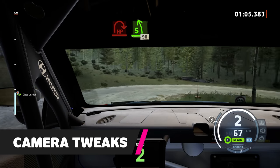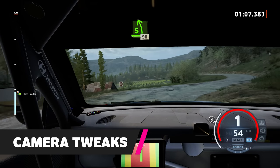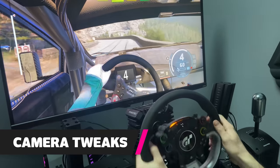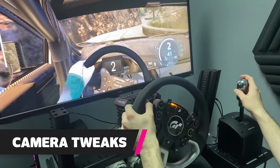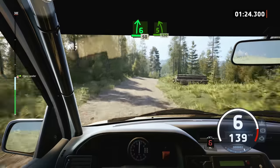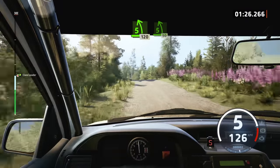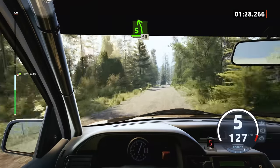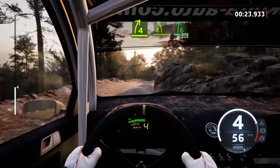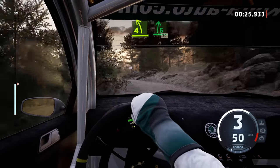It's also worth finding your ideal driving view, depending on whether you're playing with a wheel or a controller. If you're using a wheel, simply avoid the onboard angle that shows the wheel in the game — it doesn't match up one-to-one with your own inputs and it's highly off-putting. We recommend the dashboard cam for a mixture of immersion and decent visibility. Using a controller, however, use whichever camera you like — the steering wheel view works far better with a controller, as it's designed to make things look a bit smoother.